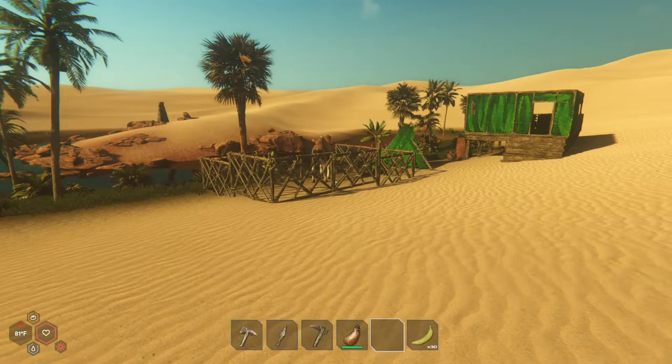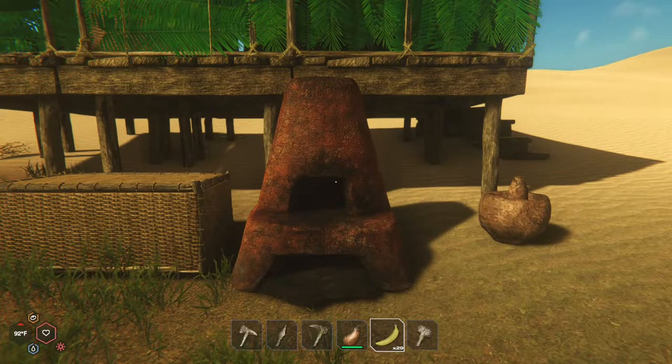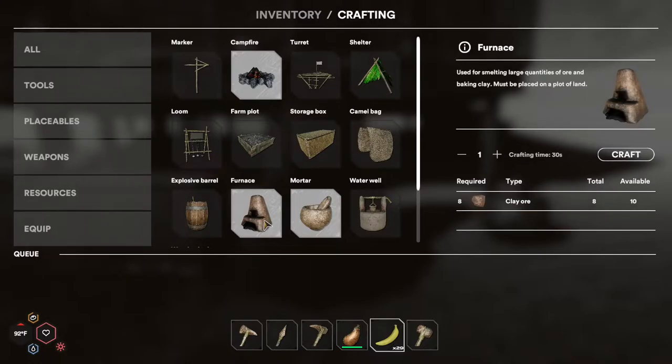With that, let's get into today's tutorial. Today we're going to take a look at the furnace. The furnace is an item that you can craft that will allow you to smelt the various ores that you can mine. If you aren't sure how to mine, you can see my previous video on mining, which I'll link to here.